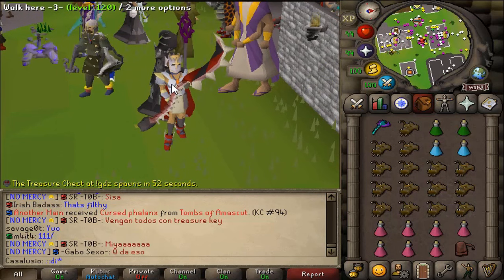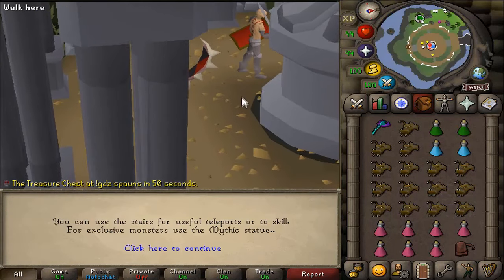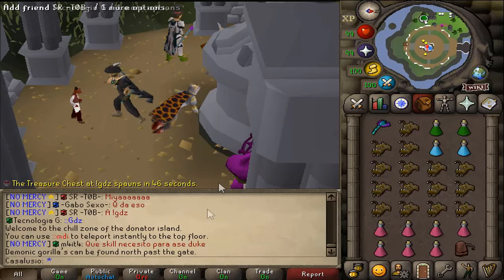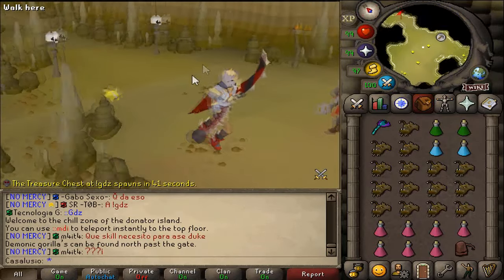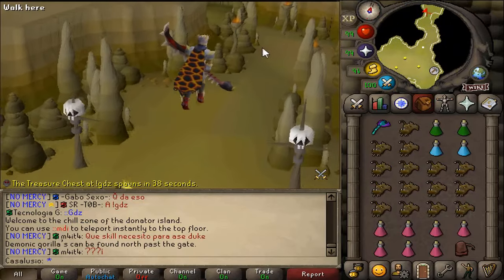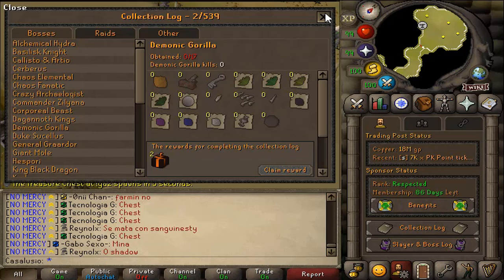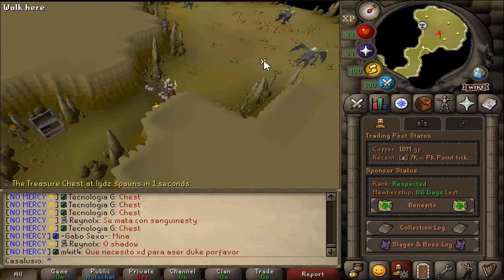Let's go to Ape Atoll just like this — this is the center zone. Let's click on here and go to the demonic gorillas. The cool thing about this place is that it's totally safe, it's not wilderness or anything. My demonic gorilla kill count is currently zero, which is perfect — it'll be very easy to track how many kills we get. Alright boys, let's start the timer now.